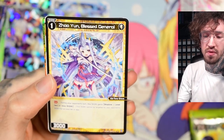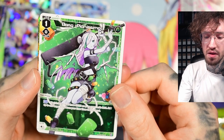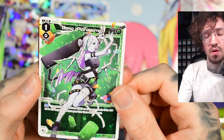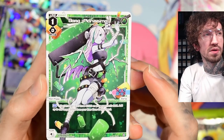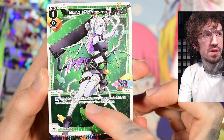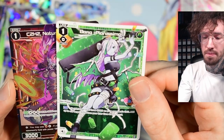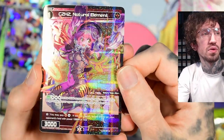Bang assist Elric, level one: vanish target level three signi, and add up to one target signi from your anna zone to your hand. It's a little awkward because she's a level one assist — you can play her very early, but the question is how early do you have a level three signi on your opponent's field. Still, the fact that she costs zero makes the effect pretty strong. It's just awkward timing-wise.